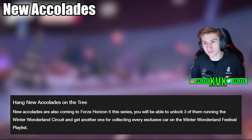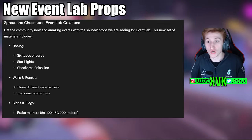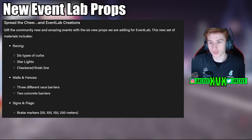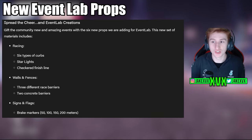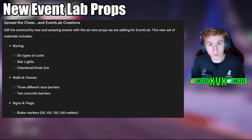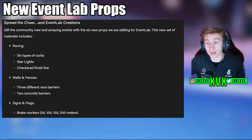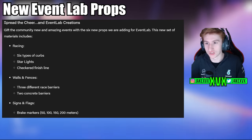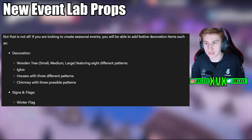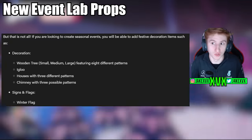There are new accolades available as per every update. There are also new Event Lab props, including curbs, starlights, a checkered finish line, race barriers, two concrete barriers, and brake markers — it seems like these are allowing you to create actual racetracks with racetrack props, which is pretty cool. There are also more festive props like trees, chimneys, igloos, and winter flags.